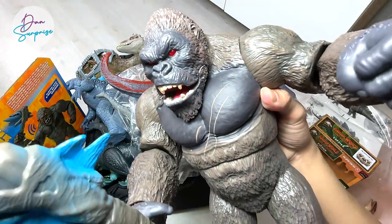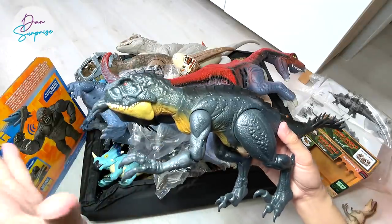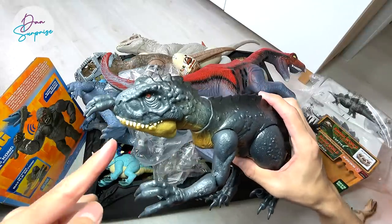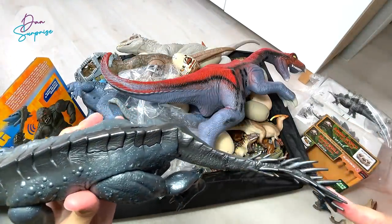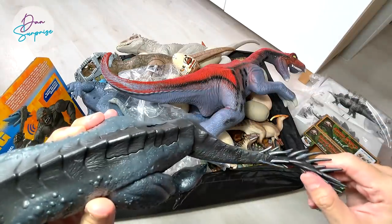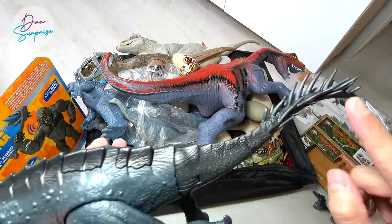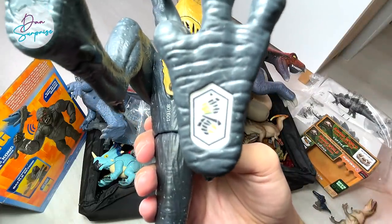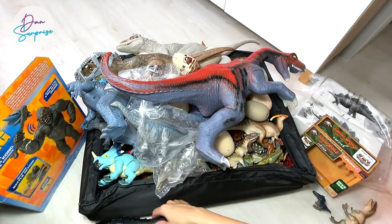Next up let's take a look at the new Slash and Battle Scorpius Rex. It comes with two buttons - the first action opens up its jaw, the other one is the slashing hands action. Of course it also comes with this tail swing action - you just need to pull the tail back and release it to simulate the tail being swung. These spikes are actually poisonous. This is a very cool figure. You guys can pause the video to scan the Jurassic World Facts app code, or check the review video I did on this figure.